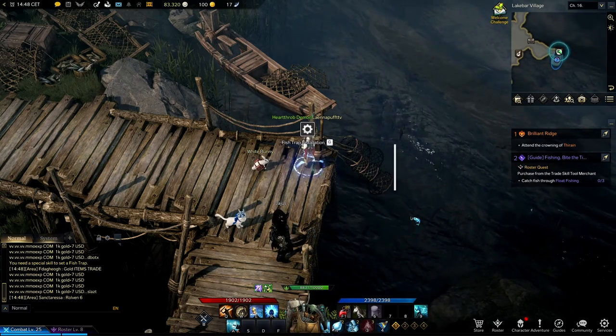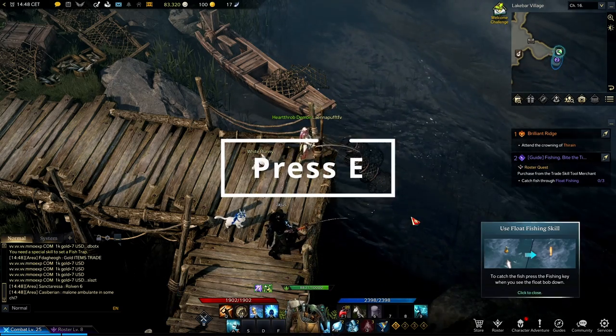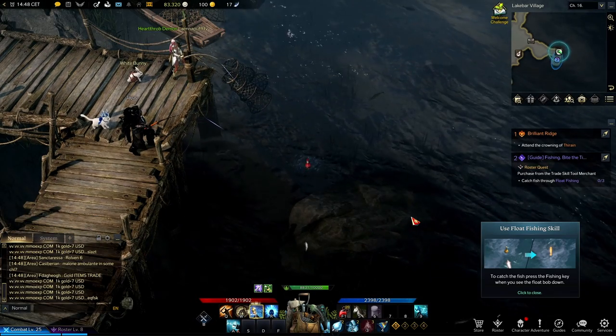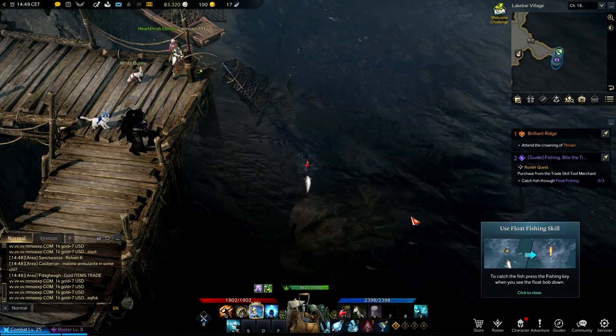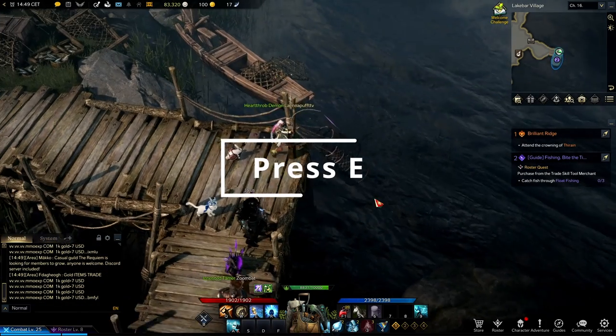Ignore the fish trap installation and press E. Wait for the exclamation mark, then press E again to pull it.